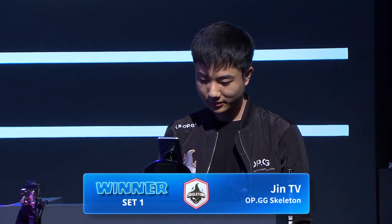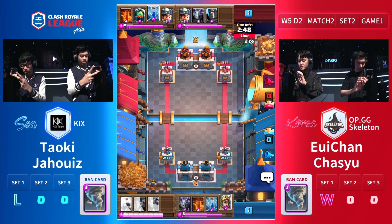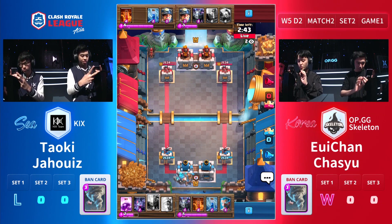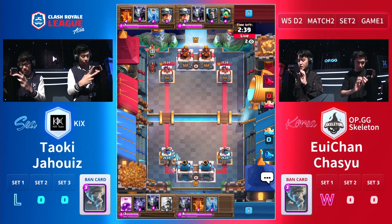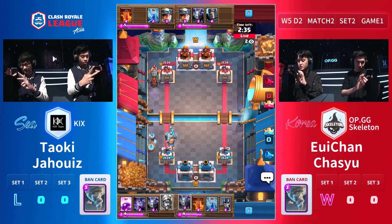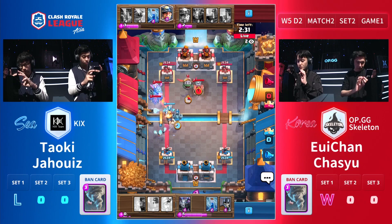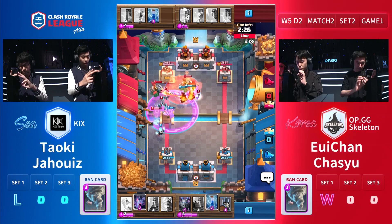That deck from Dylan there — I don't know what to say. It didn't seem like there was much synergy with the cards that Dylan played. We're going to ask the caster how to pronounce the name — 100% Prince. Of course, 100% prediction rating. Kix in blue at the bottom — do you play that Golem?